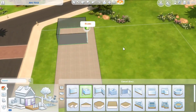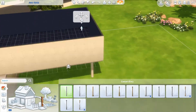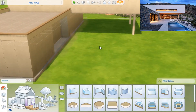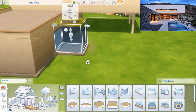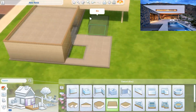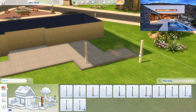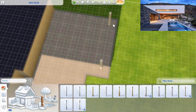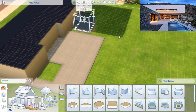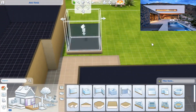Hey guys, welcome to today's video! We are going to be building basically a desert mansion. This video was inspired by one picture I found while scrolling through the internet trying to see what I should build. That picture inspired the whole backyard, and from the backyard I figured out the basic shape of the house and just went with it — so obviously it's not going to look exactly like the picture.